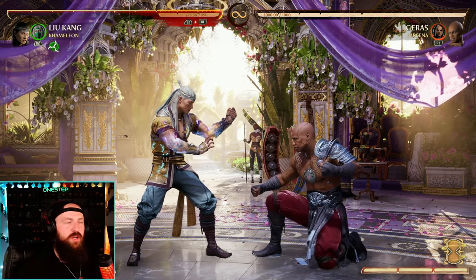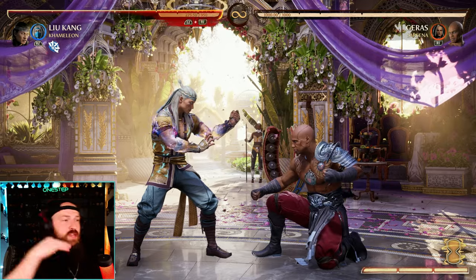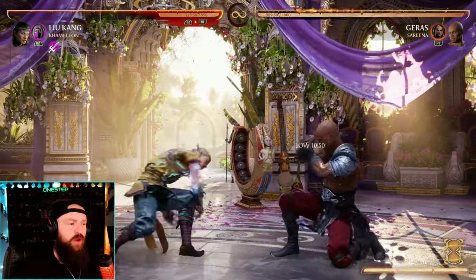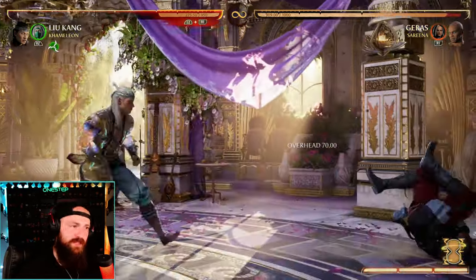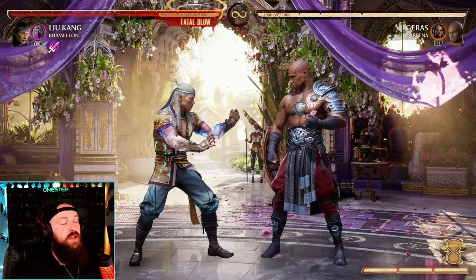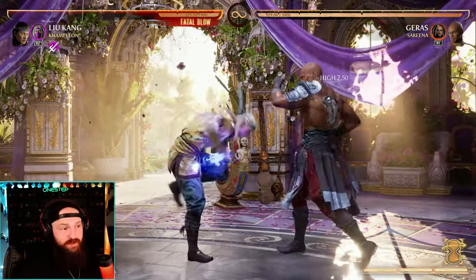Lows and overheads are at the absolute opposite ends of the spectrum. If somebody's crouching, they will block all lows, but if they're crouching and blocking they will not block overheads — the overhead will still hit them. Now if somebody's standing, they will block mids, highs, and overheads, but the one thing they won't block is lows.